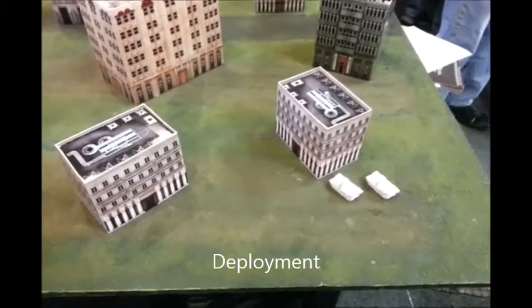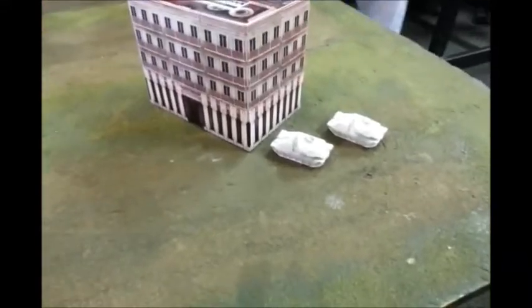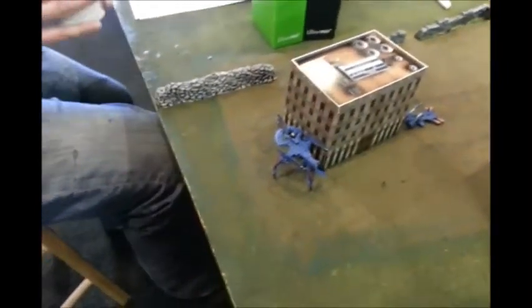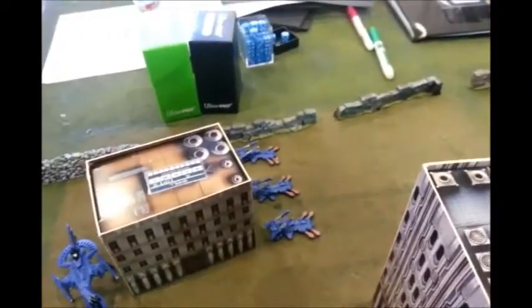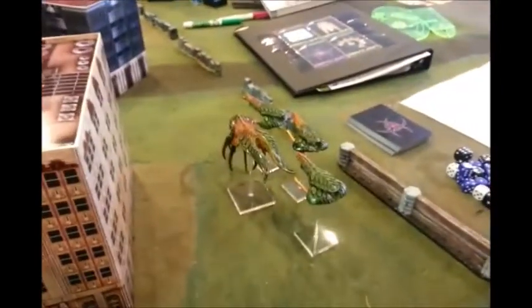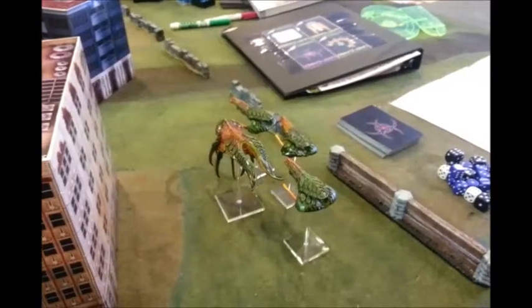This is our deployment, because this mission allows you to direct deploy. I have deployed my two Tyrannus artillery missile batteries over in the corner. Brian's got his Coyote and looks like three Kukris over there. William's got his Coyote, and Alan as well. We will be back at the end of turn one.